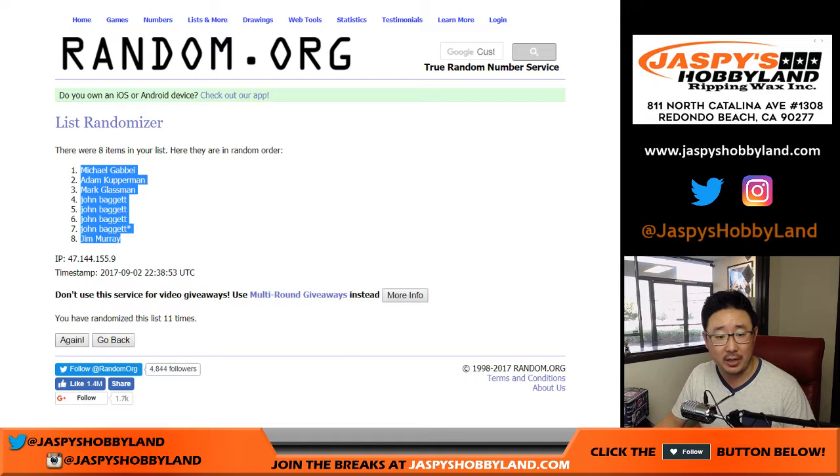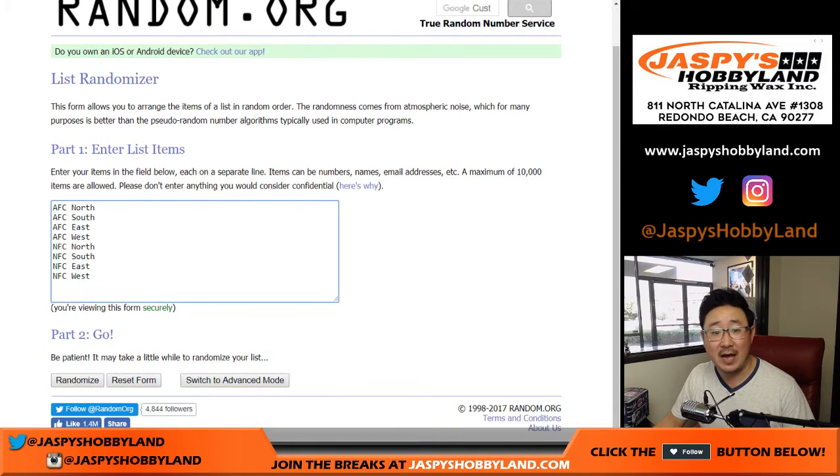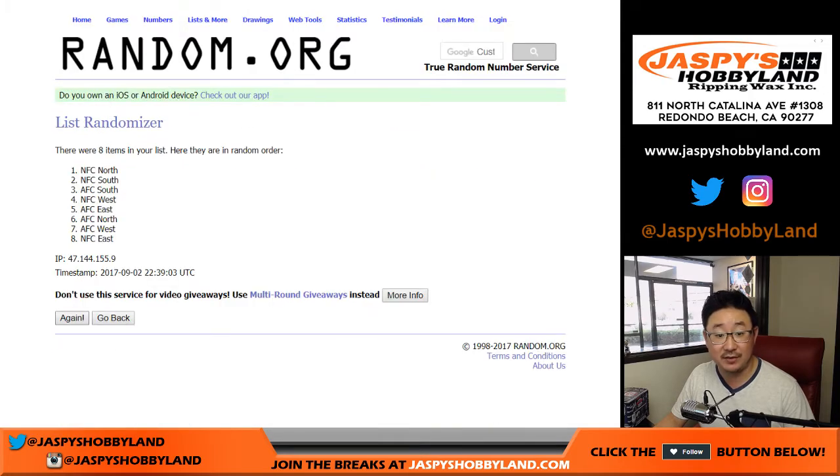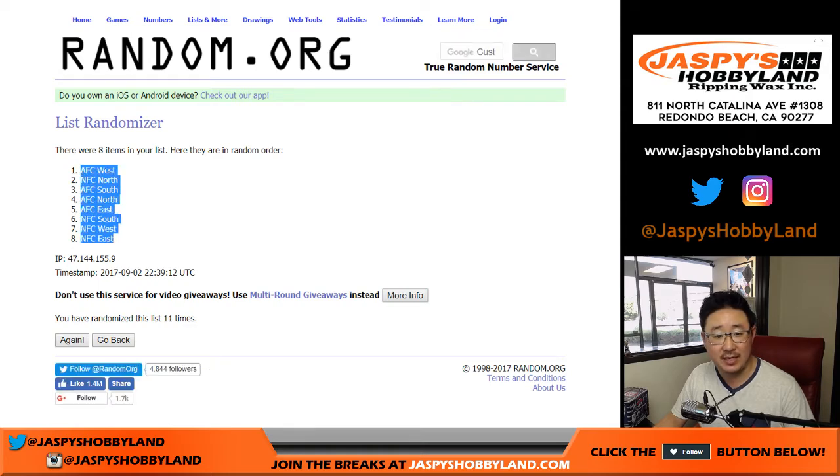Michael G on the poll. Jim Murray on the eighth spot. And then once again, six and a five, 11 times for the divisions — one through eleven — and AFC West top, NFC East bottom.